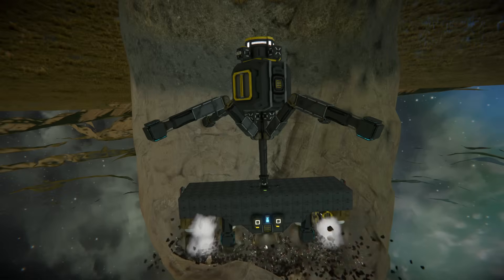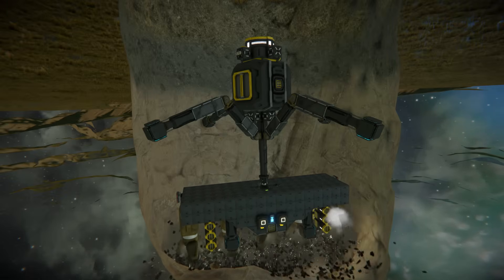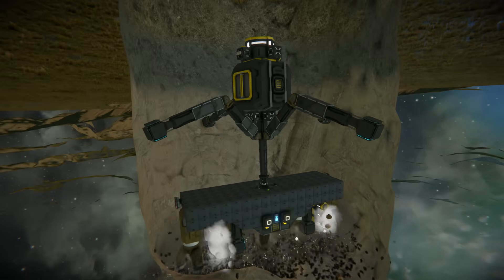At the end of the legs there are magnetic pads which prevent slipping on the shaft walls. Thanks to that, it can mine even in very steep terrain.